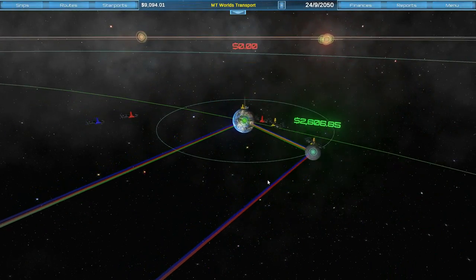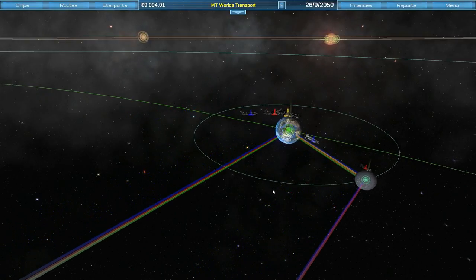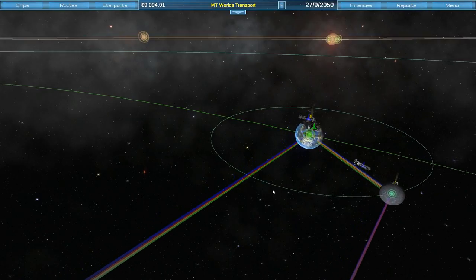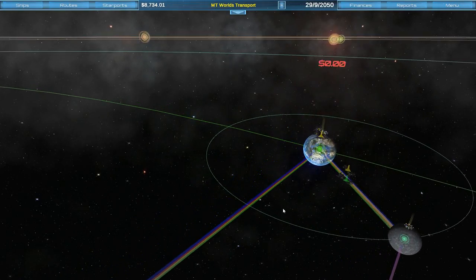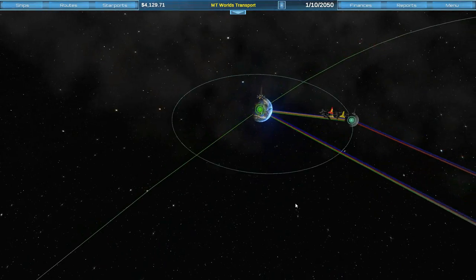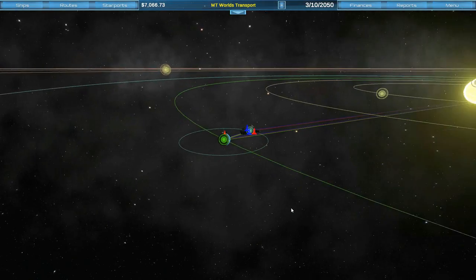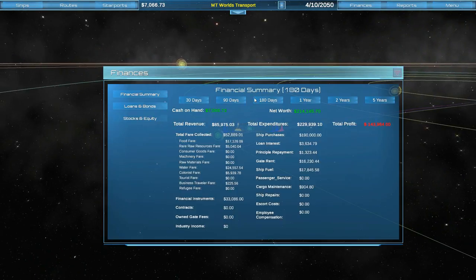We need to add a proper orbit animation but right now ships are just shown orbiting while waiting for a gate. Our 30-day profit is $1,700, which is not bad for just starting out. We could start thinking about delivering stuff to Mars.